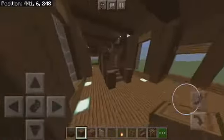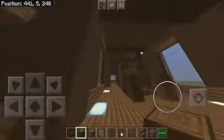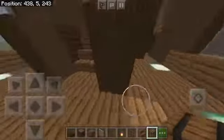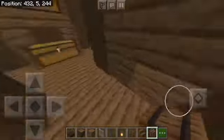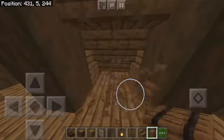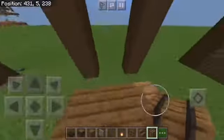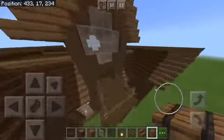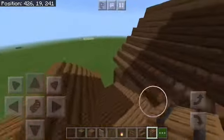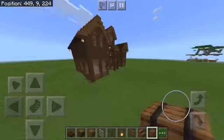That about does it for the mansion because I don't do interiors. You can do interiors — I just showed where you could put chests. You could make a weird closet thing, or you could go into a basement right here by going down. The real hard part was getting the frame up and the roof done. I could have made it in one part but I didn't want to keep working on it. That is the mansion done.